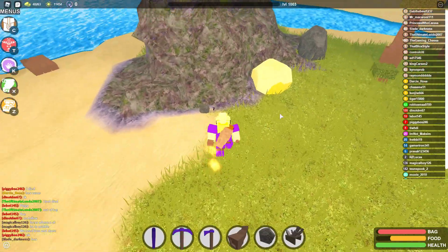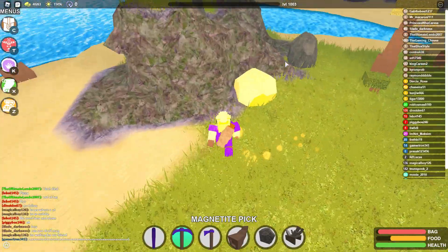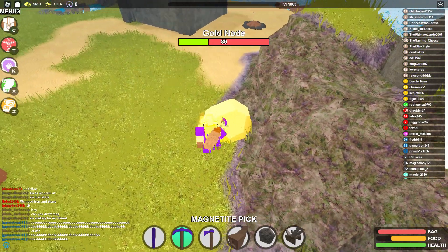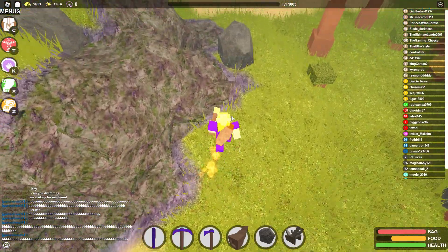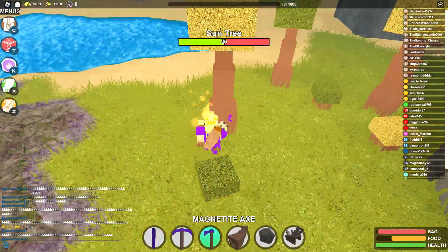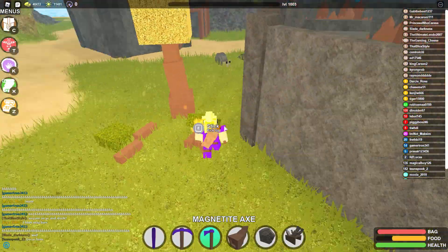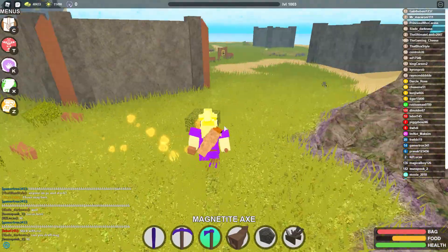I've got 1,400 magnetite chests and 300 magnetite in my inventory. I don't really need that much magnetite, but I've got it there in case I ever do. This is actually the third time I've recorded this video. First time I didn't edit it. Second time I edited it last night, and then while I was exporting the video, I kind of deleted all the original video files, which then cancelled the export — which was really annoying because that video was much better than this one.